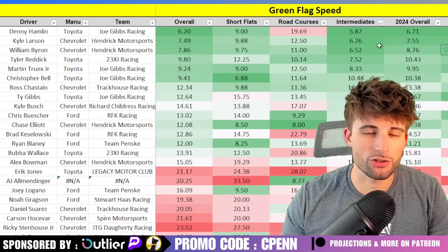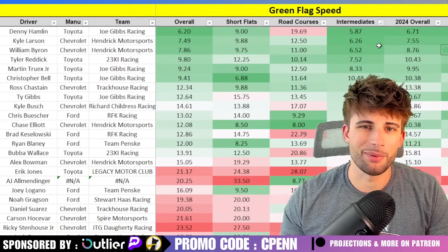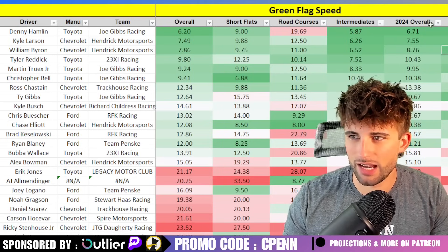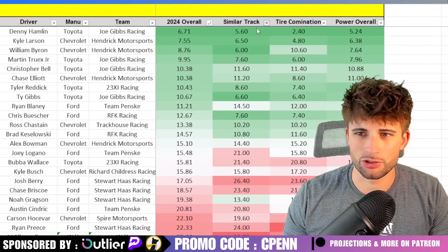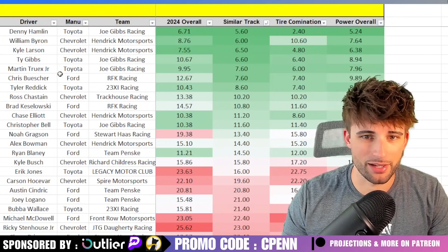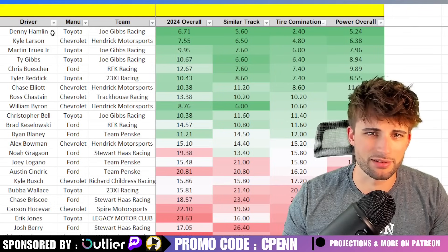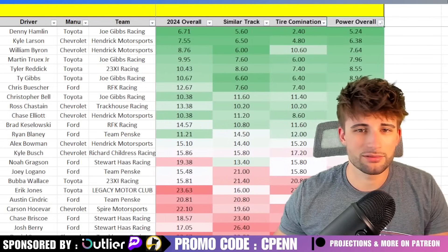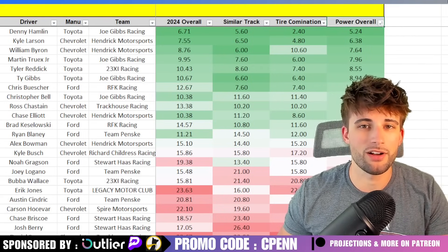Looking at the green flag speed cheat sheet for intermediates this year, it's usually a combination of Hamlin, Larson, Byron, and Reddick — usually Hamlin and Larson up top. Looking at similar tracks specifically this season: Denny, Byron, Larson, Gibbs, Truex, Buescher, and Reddick. With the specific tire combination — a smaller sample size but still decent — we have Hamlin, Larson, Truex, Gibbs, Buescher, and Reddick. Weighing it for this week: Hamlin and Larson on top, then Byron, Truex, Reddick, and Gibbs. These are the guys you'd expect to contend, and you shouldn't be surprised to see them fast in qualifying and practice.